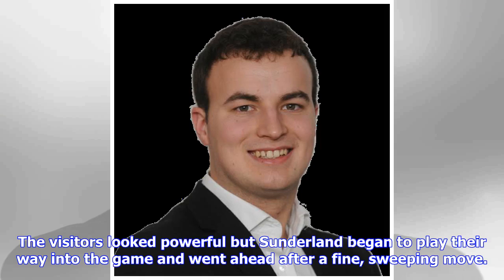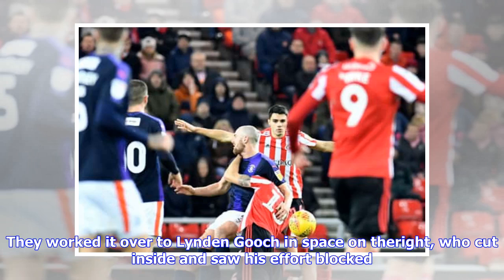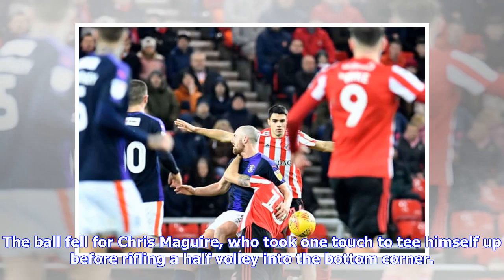The visitors looked powerful but Sunderland began to play their way into the game and went ahead after a fine, sweeping move. They worked it over to Lyndon Gooch in space on the right, who cut inside and saw his effort blocked. The ball fell for Chris McGuire, who took one touch to tee himself up before rifling a half-volley into the bottom corner.